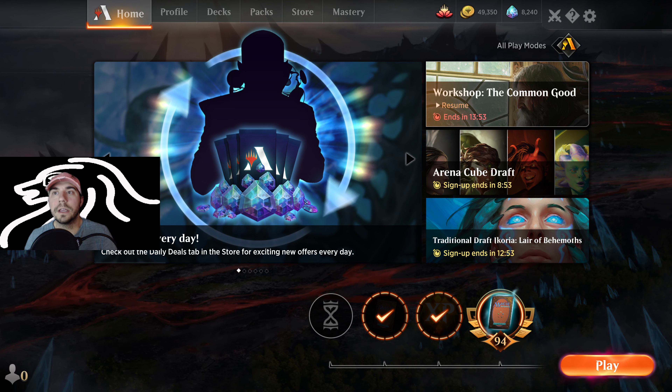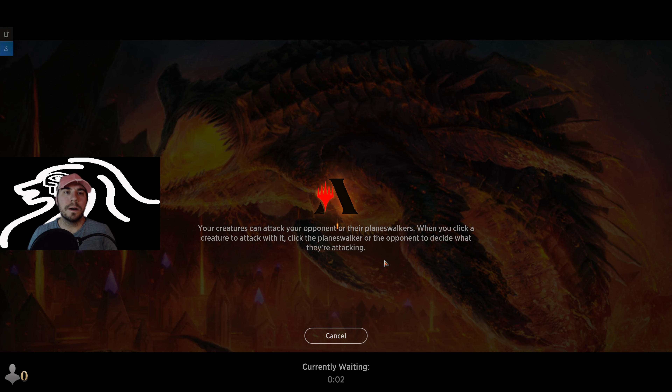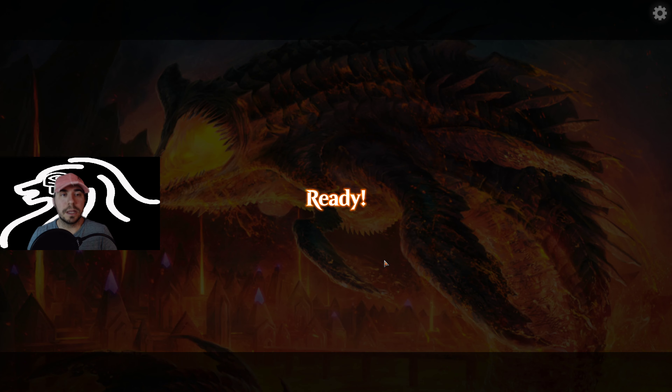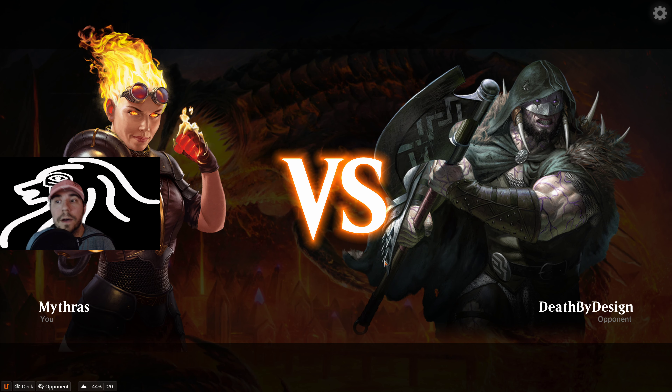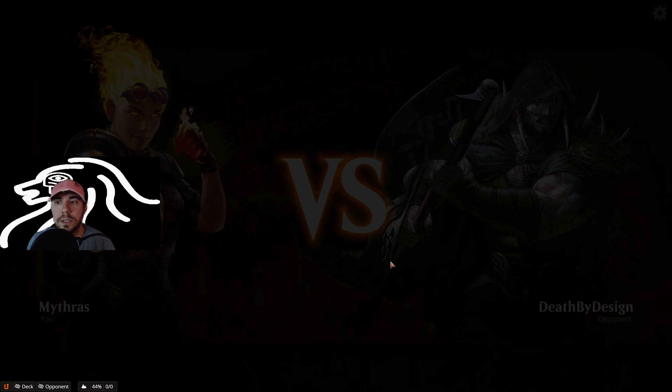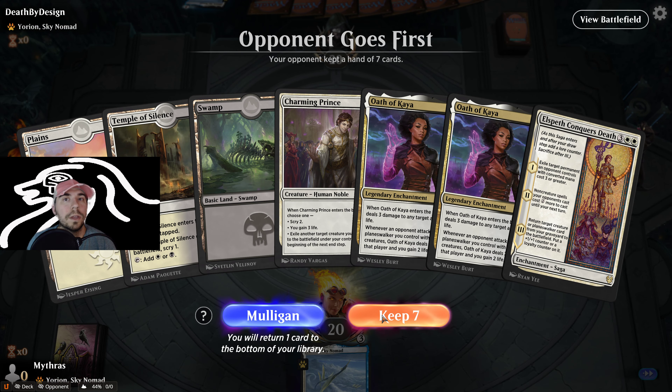On to our next match. What would I have sideboarded in? Obviously it worked out fine for us — you could have gone with some of the board wipe stuff, could have put in the extra Glass Casket like I mentioned. Those kinds of things would be perfect. That Mono Red deck is very fast — we did a Cavalcade one, feel free to go check that out. We're playing another Yorian so I will keep the Elspeth one here.